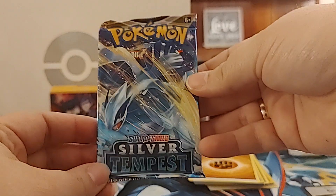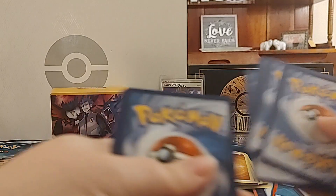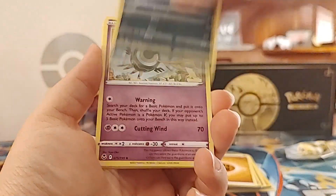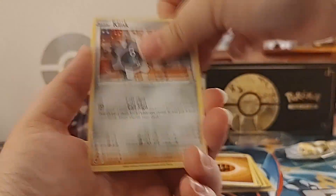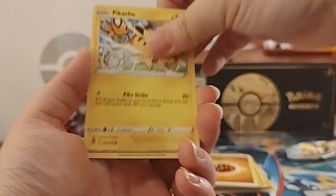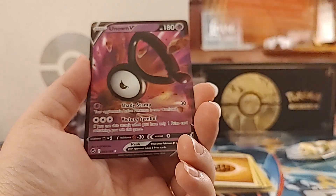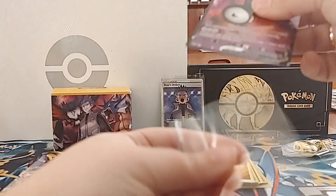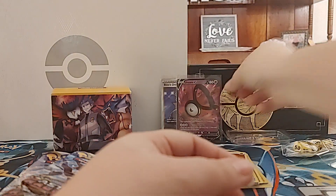Let's go on in with our last Silver Tempest - Lugia artwork on the pack. We've got Fire, Meowstic, Golbat, Sigilyph, Wailmer, Growlithe, Pikachu. First Holo is an Incineroar, and we've got an Unown V. So there is something - a little taste. I've still got four more packs to go, so that is it for the Silver Tempest.